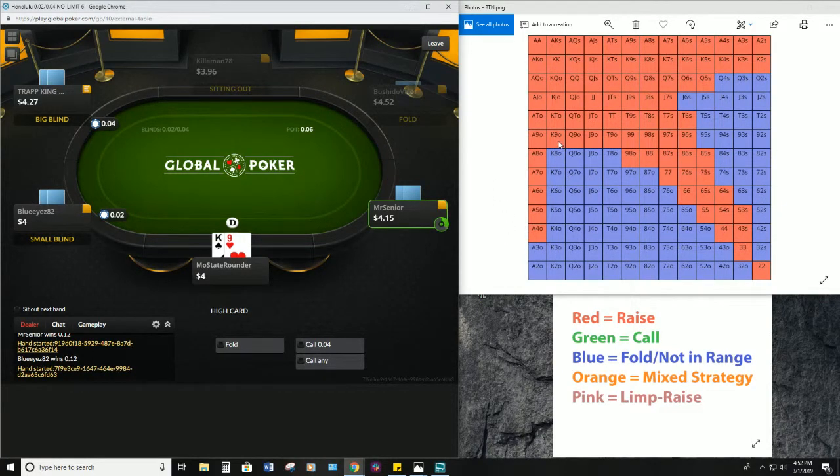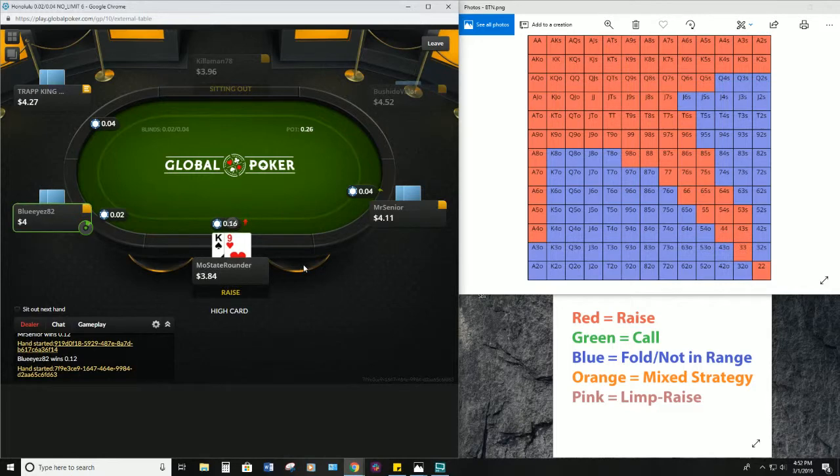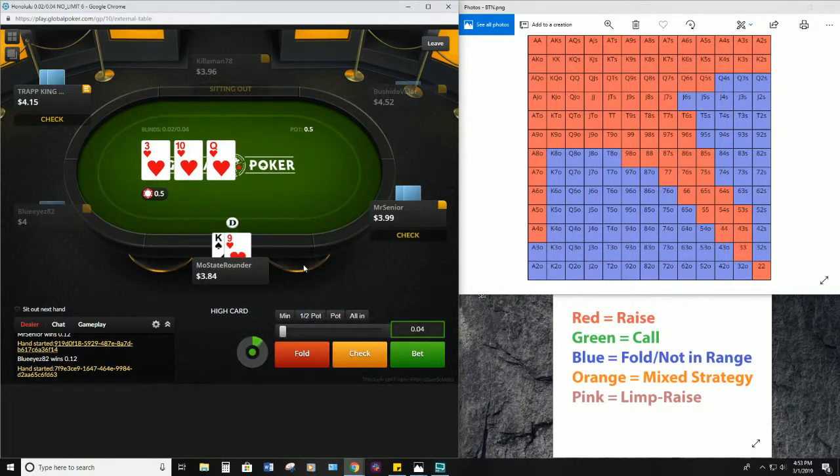King-nine off — it's gonna be an open if it folds to us. Let's see what Mr. Senior wants to do — okay, he's gonna go ahead and limp, so we're gonna go ahead and open. Trap King likes to call, it seems — yeah, we have a caller on our hands.